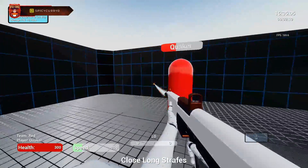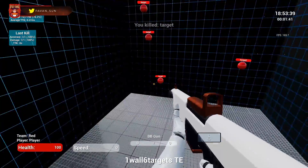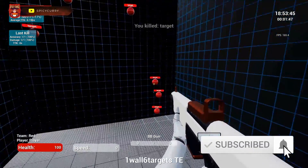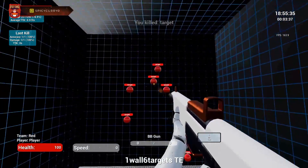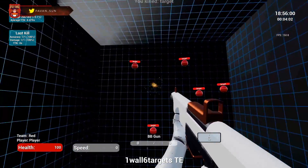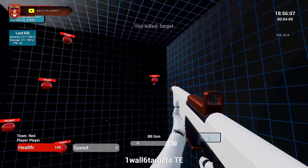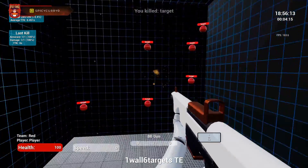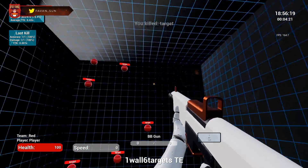The third exercise is called One Wall Six Targets TE. This is a hitscan exercise and the main purpose is to start developing good flicking habits when it comes to being a hitscan player — whether you're playing McCree, using the pump shotgun in Fortnite, or using the Peacekeeper in Apex. Make sure as you go from circle to circle you're not carefully dragging your cursor over. Instead, flick your cursor from circle to circle, because that's what instills good habits and builds a good hitscan player.